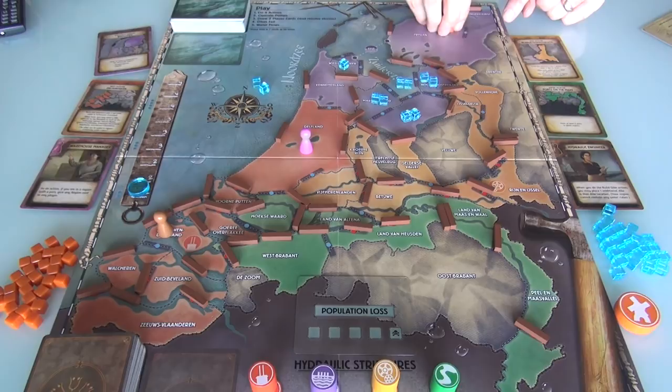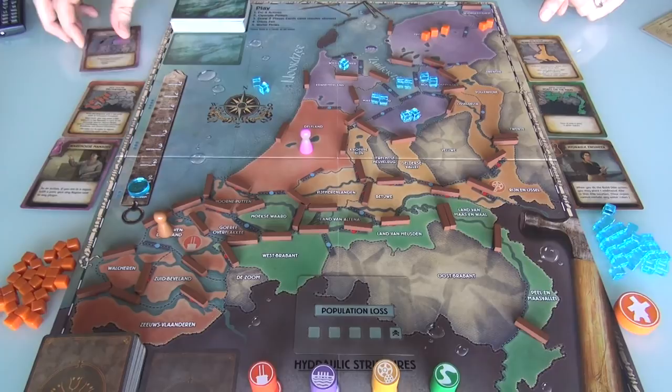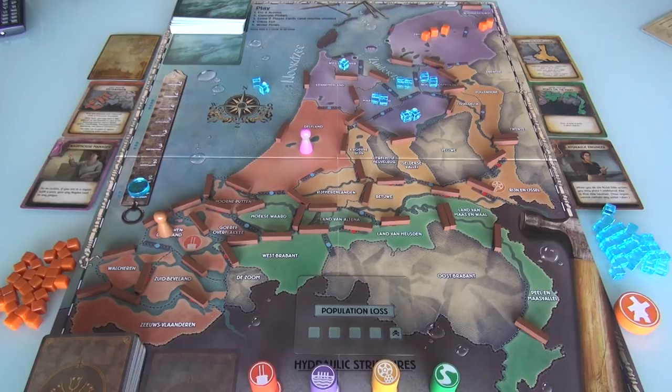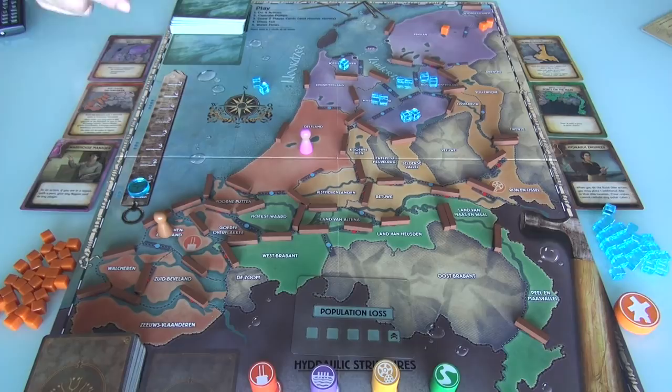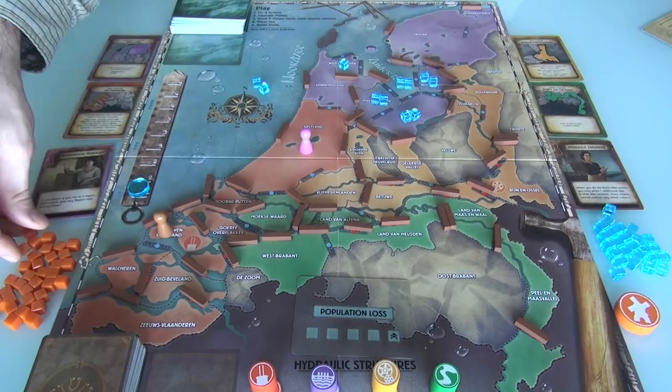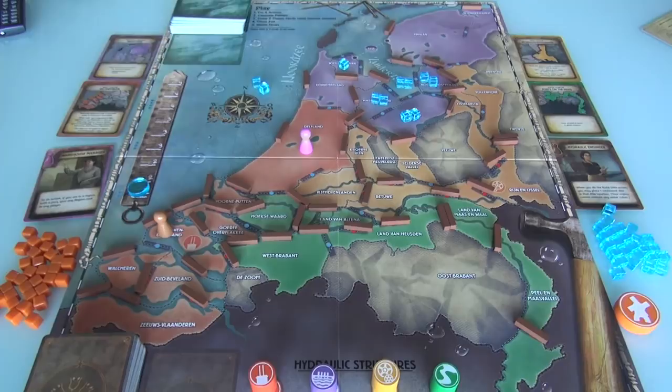The interesting thing is, this objective isn't necessarily permanent once completed. I could get three people here and two people there, complete the objective, but if a dike fails and this area starts flooding, some of these people will be kicked out and go to the population loss track — and now the objective is no longer complete. I've got to shore it back up, clear the water out, and get more population in there. This has to be completed at the moment the other three things are done.